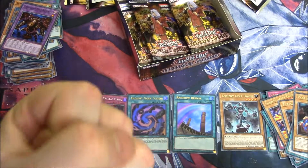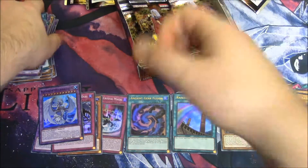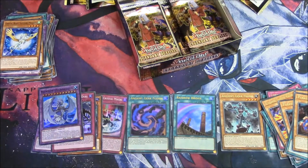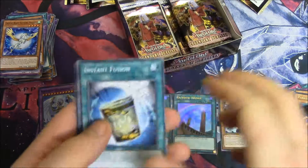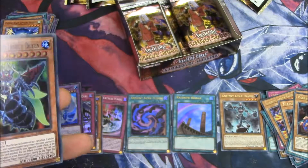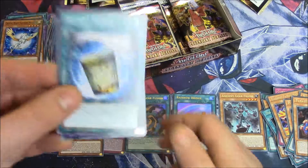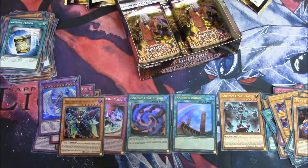Make Crystal Beast great again! They've only reprinted two — make Emerald Tortoise an ultimate. Instant Fusion, Restrict, Agile Magic, Parasite Paranoid, and a Metamorphosed Insect Queen. Two sassy ladies and another Instant Fusion — probably the best common in the set.